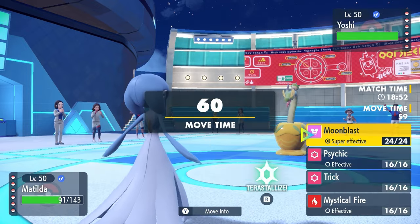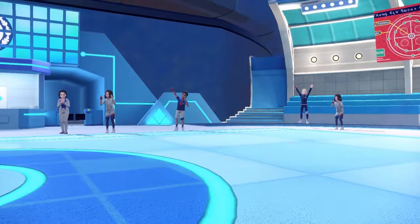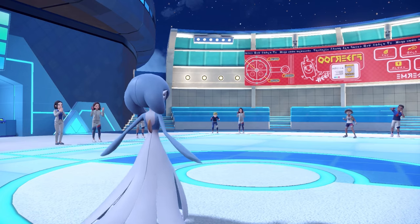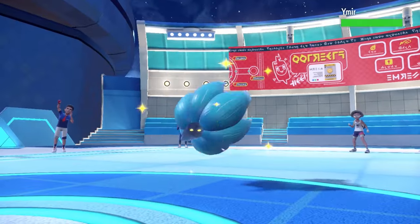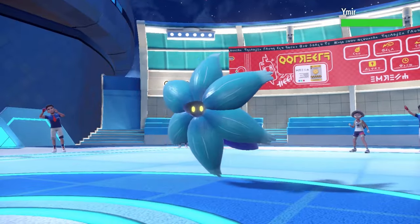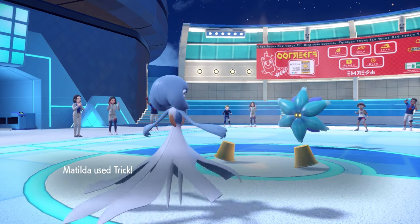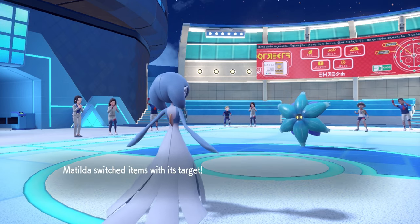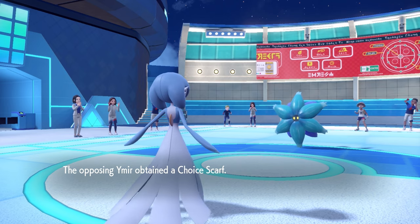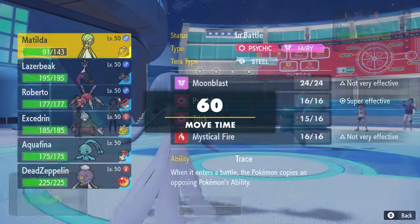Fun fact about Shiny Hydrapple's Syrup Bomb — it's the only move that has a shiny animation. Generally it's green, but if it's shiny, it stays gold. That has been your fun fact of the day. Now you must click the like button. Anyway, I am Choice Scarfed, and I decide to go for the Trick. I try to land it on the Hydrapple, but anything coming in probably does not want to get an unexpected Scarf. They actually end up switching into the Glamora, which is actually pretty solid for me. I trade my scarf for a helmet, and now I'm looking nice and stylish in my pointy hat.